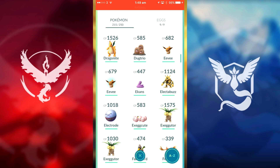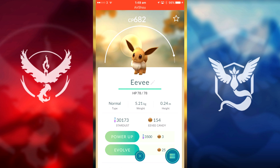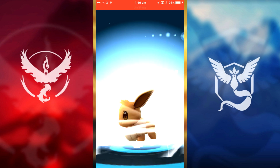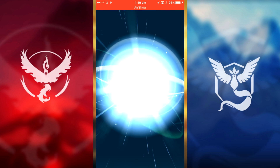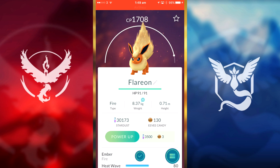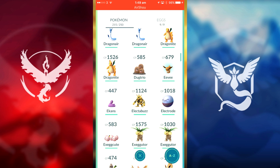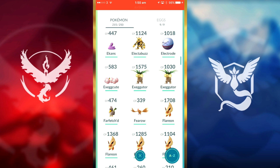Ekans we could evolve but I haven't found one strong enough to evolve into Arbok yet. For our Eevee, I'm not going to name it Rainer or anything — I just want to see what it becomes. Hopefully it's a Vaporeon, though it'll probably be a Flareon. I have tons of Jolteons — like three of them. Yeah, Flareon — that's fine. Hopefully CP 1300. One thousand seven hundred — whoa! I think that's our highest Flareon!